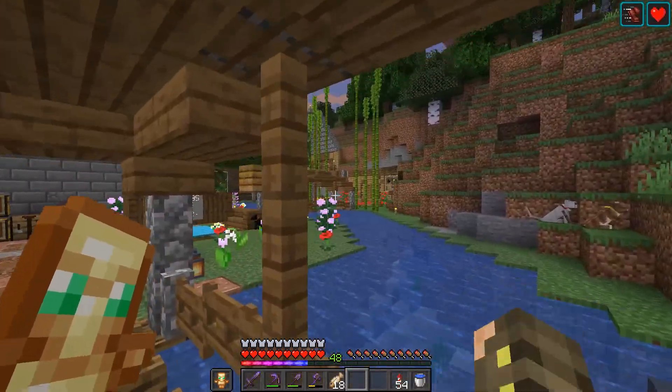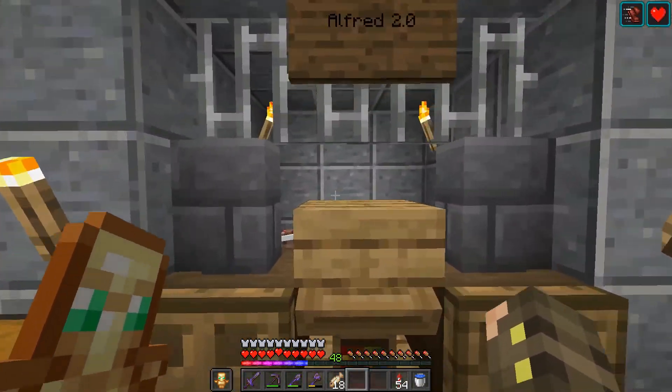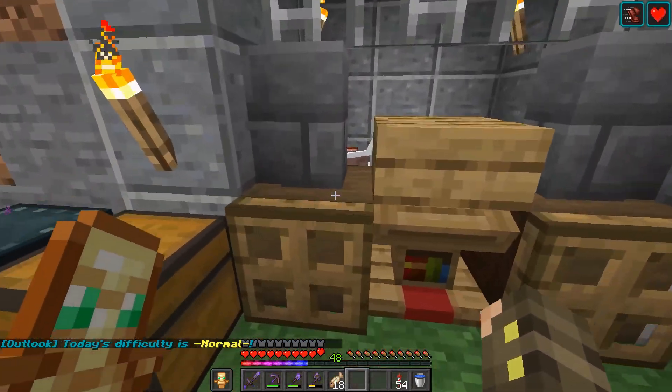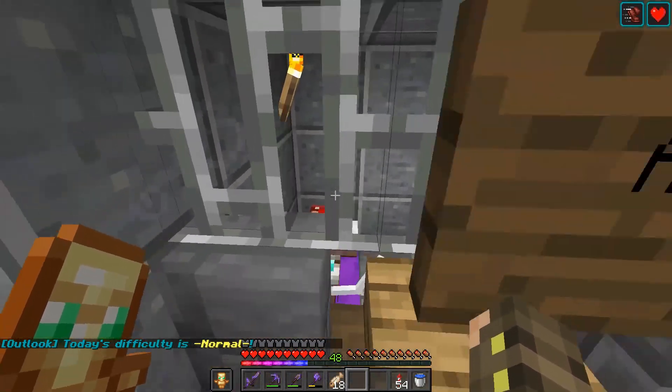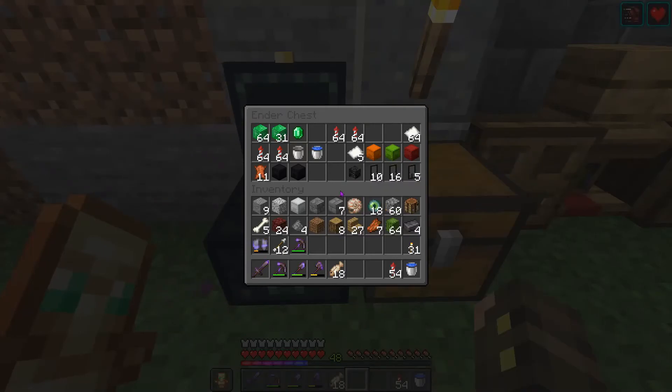Another bridge here — I actually copied that bridge design, I didn't build that one, but this one I built. And here is this very strange looking pen that the villager was kept in. Now we have another villager, and he actually sells channeling books, which is sick.